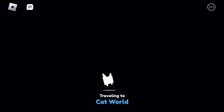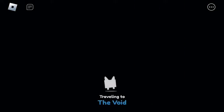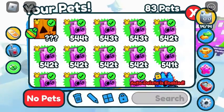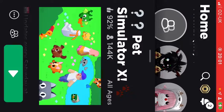Okay, now we're loaded into Pets and MotorX. We need to go to the void and go to hardcore mode — I'm gonna show you something crazy. Also, we got a brand new exclusive egg which you can now buy for 400 Robux.